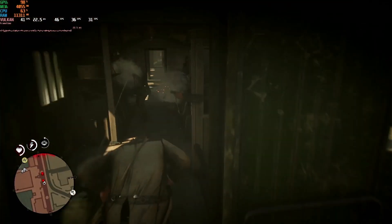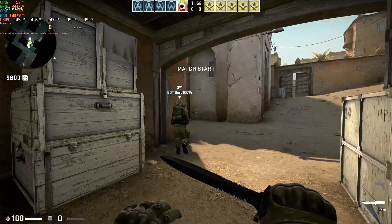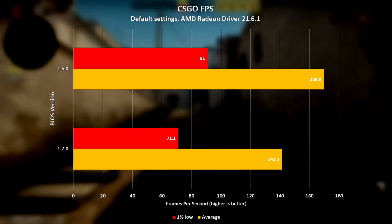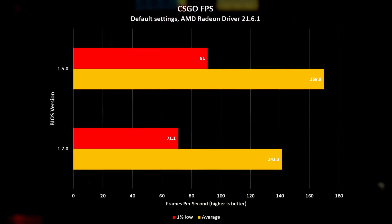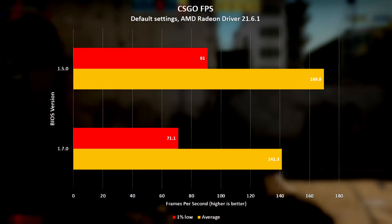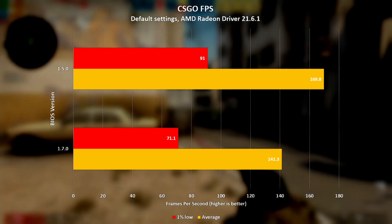It's definitely starting to look like the Reddit posts were correct. Up next is CS:GO on the default settings, and continuing the trend by losing nearly 17% on the average FPS with the latest BIOS, dropping from 169.8 with 1.5.0 to 141.3 with 1.7.0. The 1% lows were 91 with BIOS version 1.5.0 and 71.1 with BIOS version 1.7.0 — a drop of 21.9%.